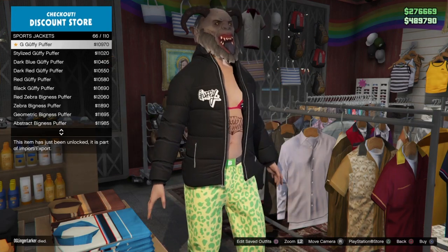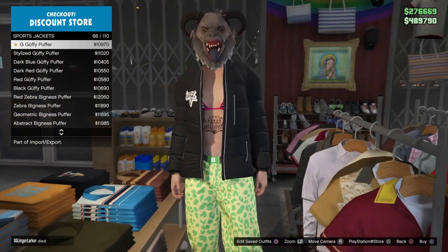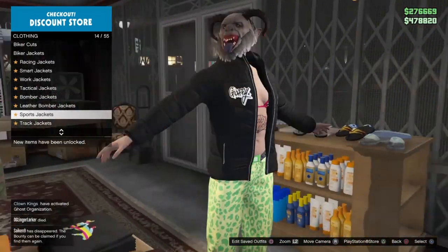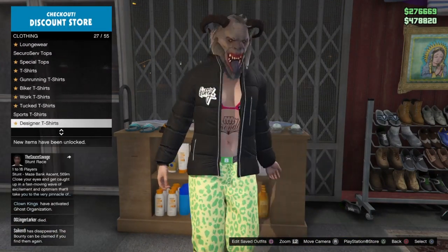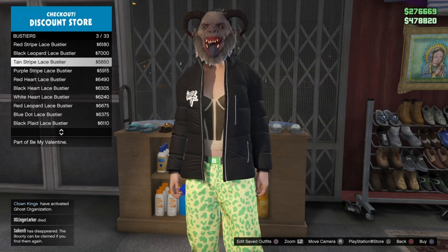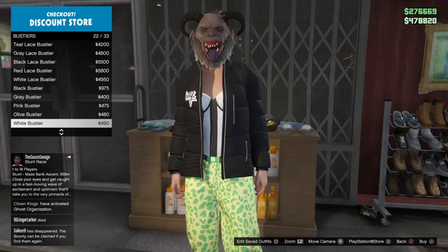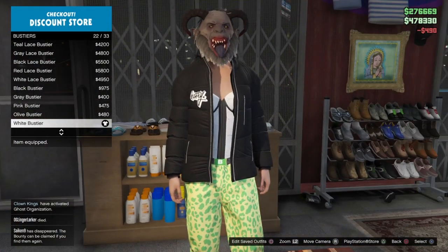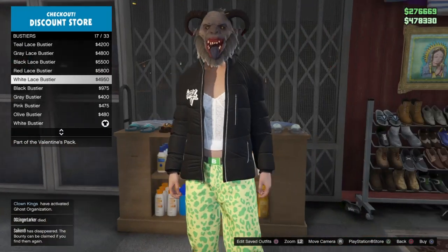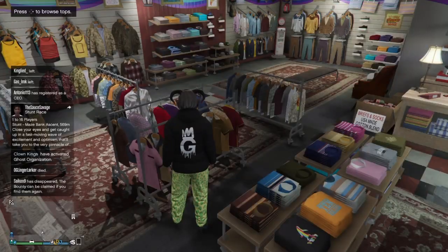That item is called the Guffey Puffer — go ahead and buy that. Next, make your way to bustiers. Go to 22 out of 33 and buy that, then go to bustiers again and buy 17 out of 33, which is the white lace bustier. Then back out of the top section.